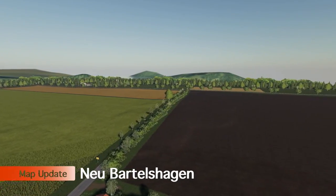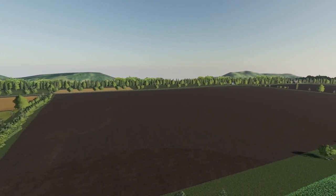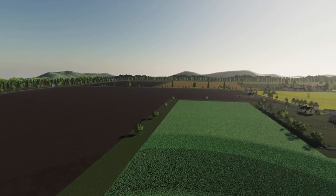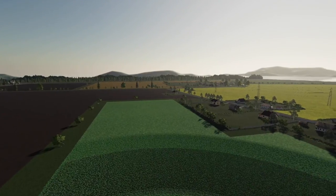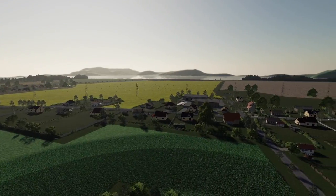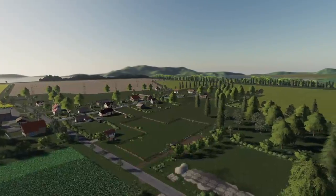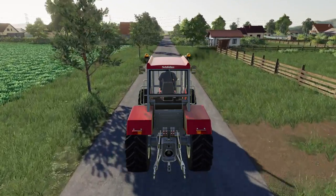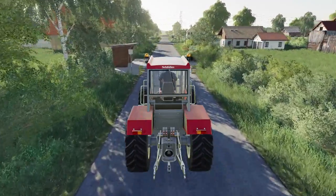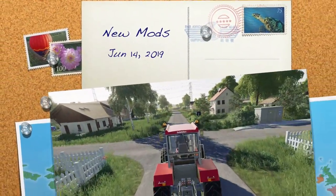We also have an update to New Barnalshagen — the animal pen extension is now ready to use on this map, and flickering of the map boundary has been fixed. If you're on PC with the animal pen extension, make sure you use it on this map. It's great to see modders getting things prepared for everybody — I just wish we could have it on console too. Make sure you update it if you're playing on it. That's it for today — hope you enjoyed, drop a like, subscribe, and leave any questions or video ideas in the comments. Have a great day!